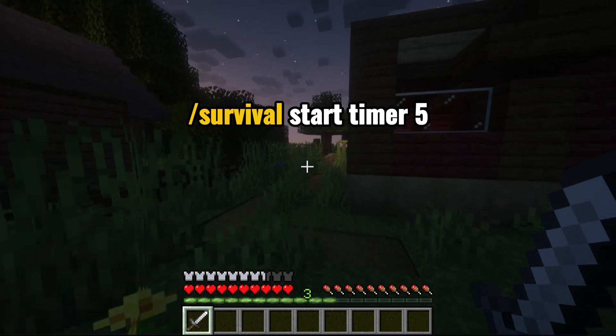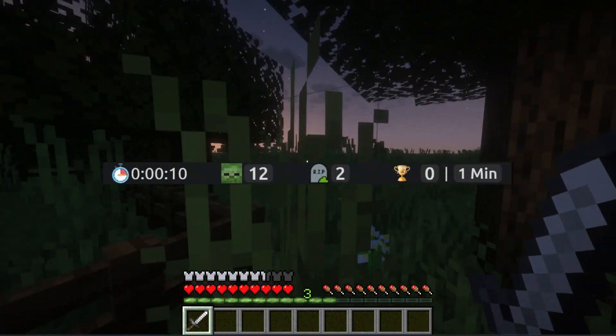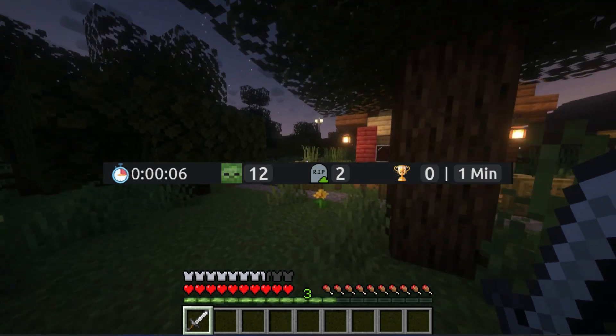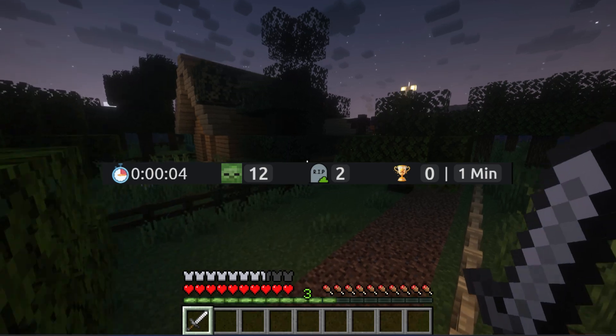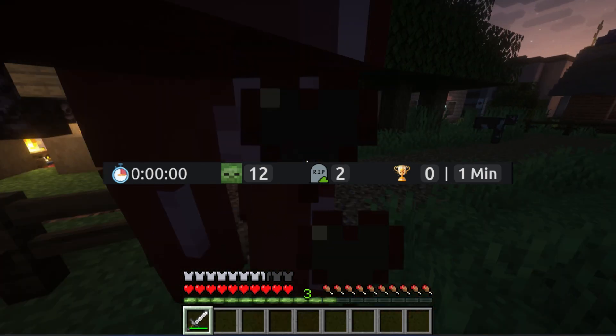Survival Start Timer 5 starts a 5-minute timer during which you must survive. If your character dies, the timer resets to 0. If you survive the specified time, a win will be automatically counted and it will be reflected in the overlay.